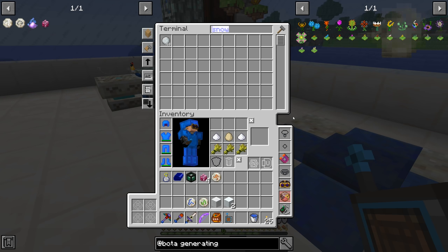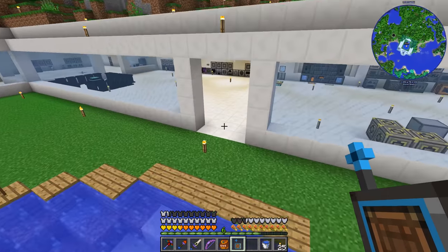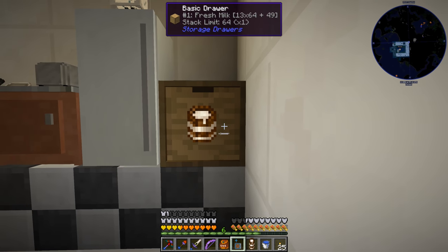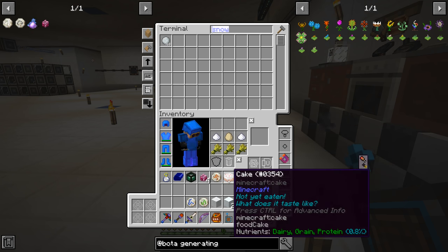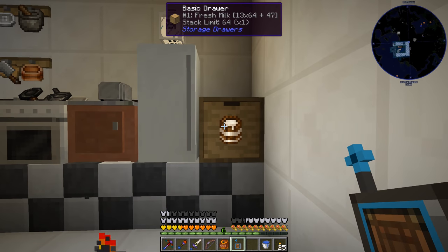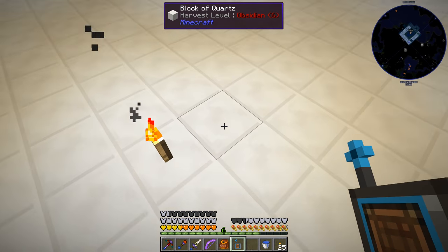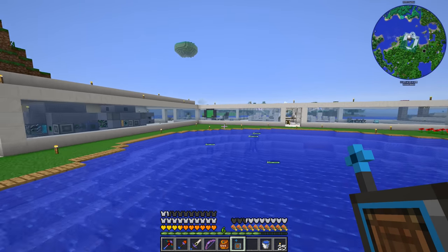We don't have the stuff to make a cake right now in our applied energistics system, but I do believe we had some milk from long ago over here. 13 stacks of fresh milk that we kind of made in a cheaty way — our counter jar let us make pretty much unlimited fresh milk. But we're not going to be using that fresh milk to make cakes, we're going to do it another method.